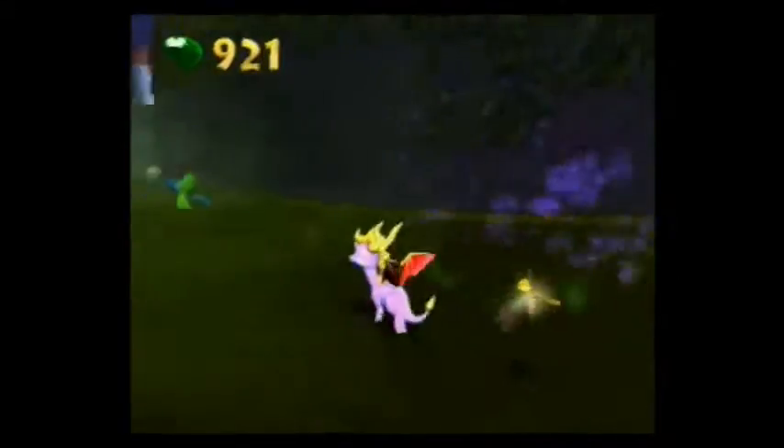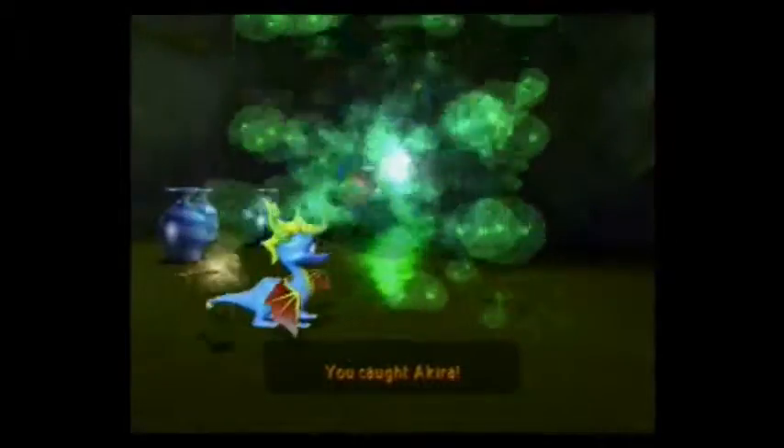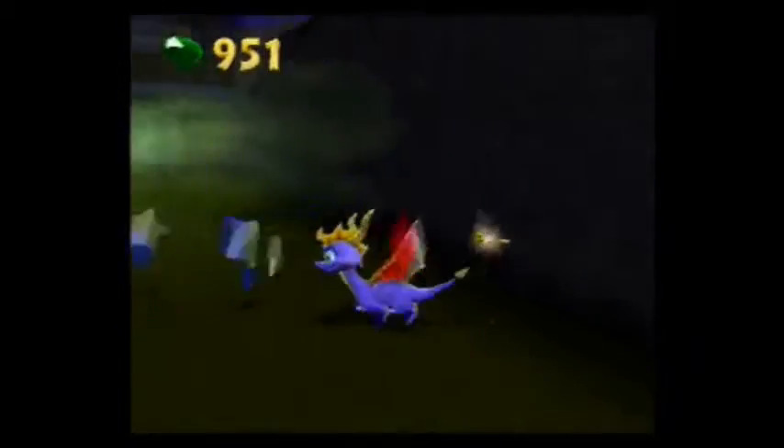There's not really a whole lot to it, as you see me changing to the bubble breath and getting after this dragonfly. There we go — hey, it's Akira! If I didn't get that pretty soon because of the lousy hit detection on the bubble breath, I wasn't gonna be very happy. Oh yeah, I can't believe Spurks interrupted me because of the vases — there were vases in Dragonfly Dojo and he didn't interrupt me there.